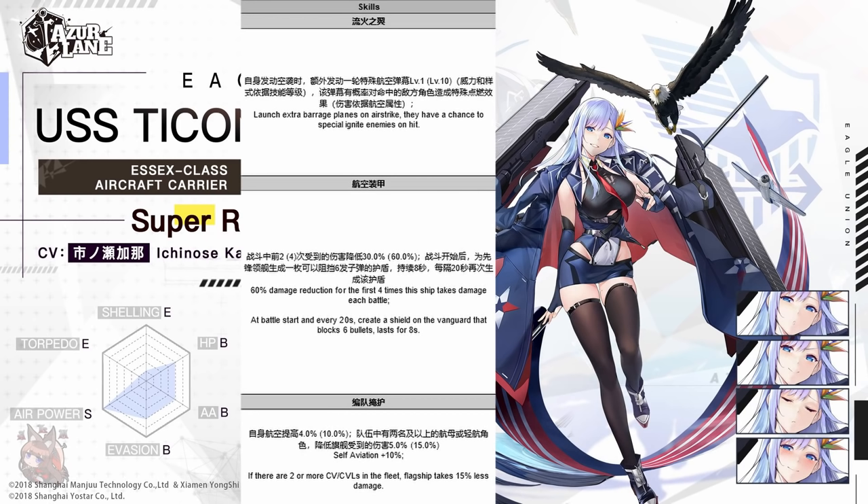Third skill: she increases her own aviation stat by 10%. Also, if there are two or more carriers or light carriers in the fleet — including herself — the flagship takes 15% less damage. Overall, this ship is decent. She has an Essex class base, targeting rockets for single target damage, and a lot of damage reduction. However, her being a tank is kind of weird given she has medium armor and around 6k health pool. She is a solid Essex class carrier, but I still think Essex is best for that class. I'm really interested to see what these new rockets and special ignite can do — it seems like a new mechanic going forward.